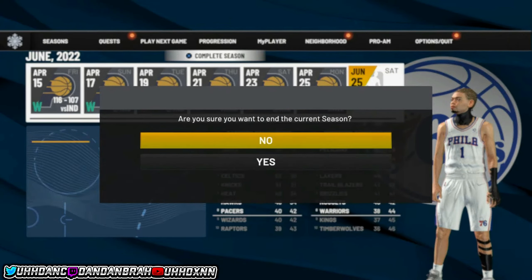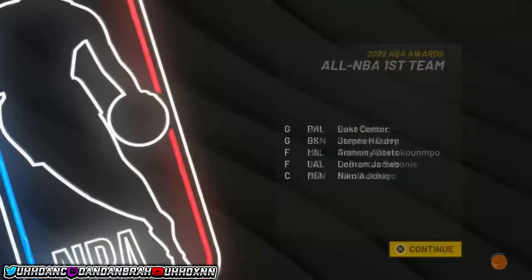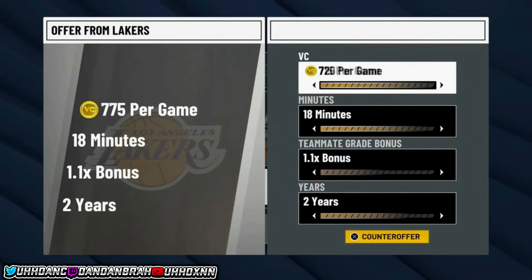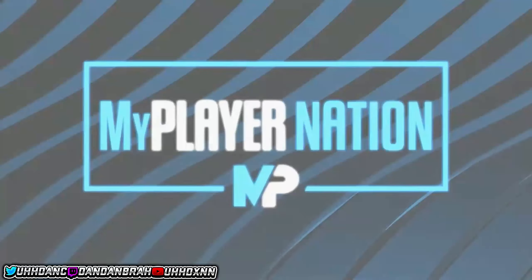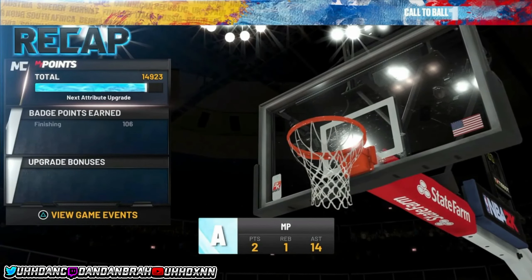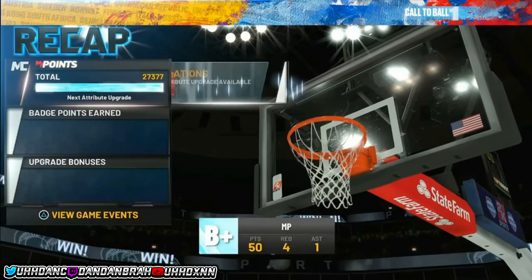Once the game loads back up you'll be on the same player file, back at the same screen as before. It'll ask if you want to end the current season — hit yes, spam through everything, and you'll be back in free agency. Choose a different team that has a MyPlayer Nation game available and play that game again. You can repeat this as many times as you want — each time you're getting double VC, double badge progression, and double mob points.